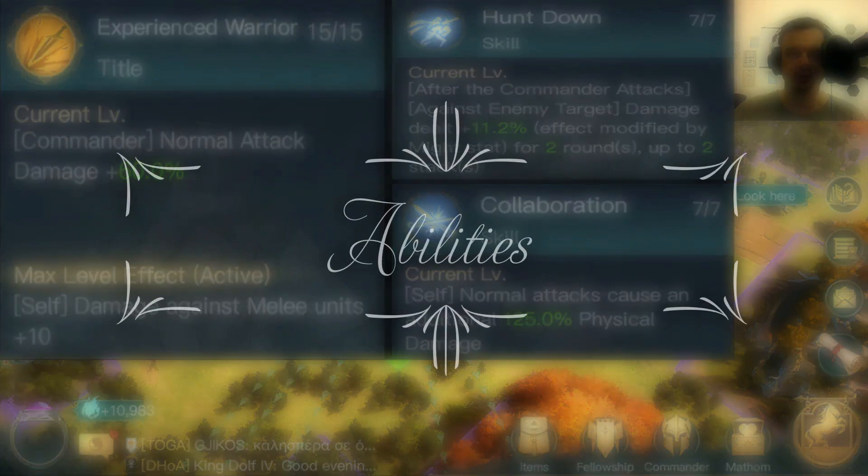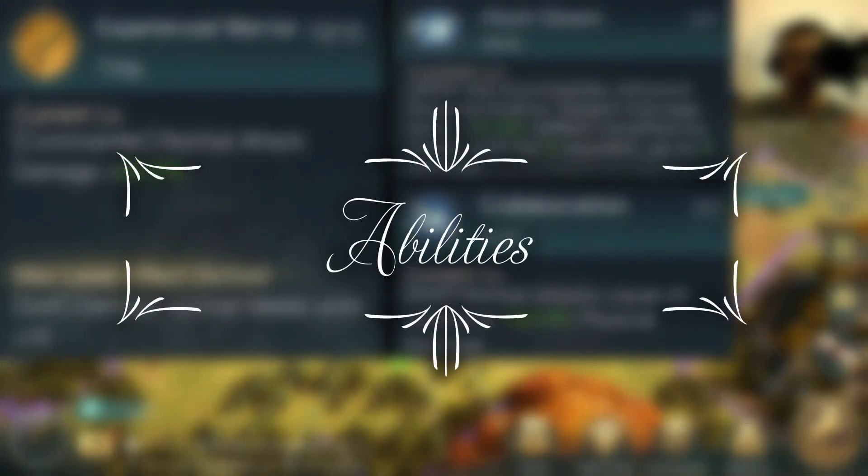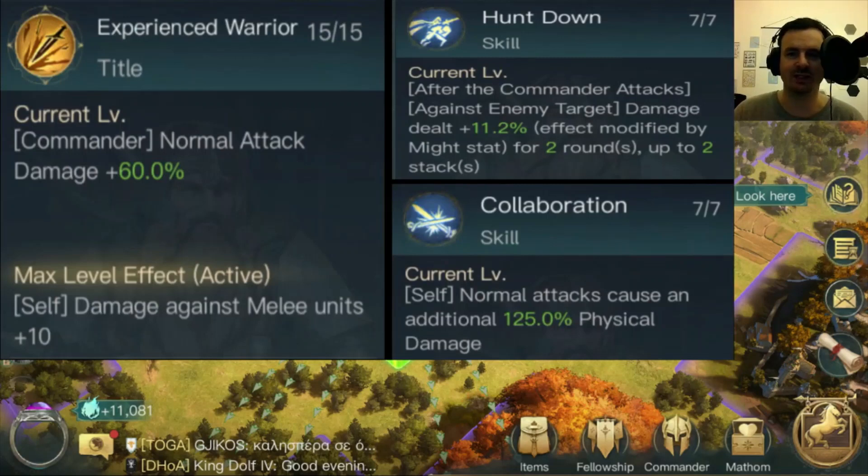Let's quickly look at his abilities. He has Experienced Warriors — we've seen some of these tables before. If you want a more in-depth discussion, check my Dwalin video since two of his four tables are the same. He has commander damage up, damage against melee units plus 10%, Hunt Down which is that randomness of damage dealt stacking in future turns, and normal attacks cost an additional 125 physical damage.